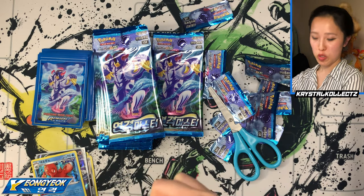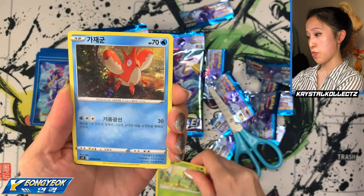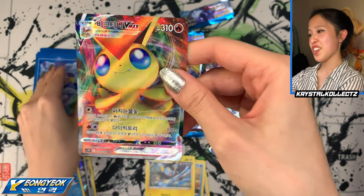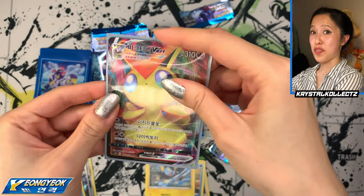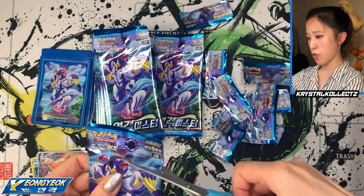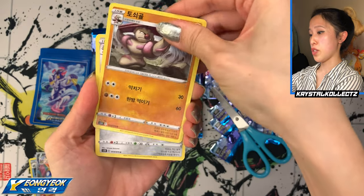My favorite is going to be the Rapid Strike Urshifu, but I believe any alternative artwork from this set is absolutely gorgeous. Bellsprout — very springy. I think this might be a VMAX... yes! We got Victini VMAX! The Korean name sounds so similar to the English name. Hit the like button for our first VMAX! From what I've seen, you usually get two VMAXes per Korean booster box of Rapid Strike Master, similar to the Japanese pull rates where you get two VMAXes.